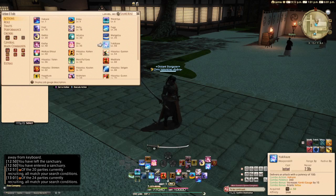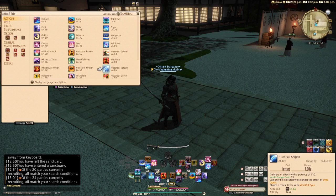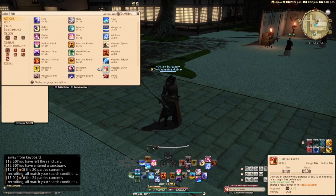The level 50 Yukikaze has been increased to a 360 combo potency, up from its original 340, but the slashing resistance down debuff has been removed in conjunction with the new battle system. The level 62 ability Hisatsu Shinten now has a potency of 320, up from 300. The level 66 ability Hisatsu Seigan now has a 220 potency, up from 200. And finally, the level 70 ability Hisatsu Gurren now has its damage falloff removed.